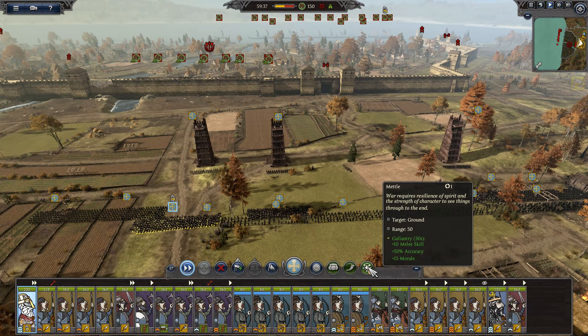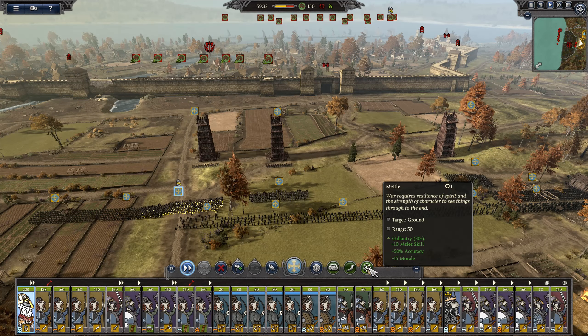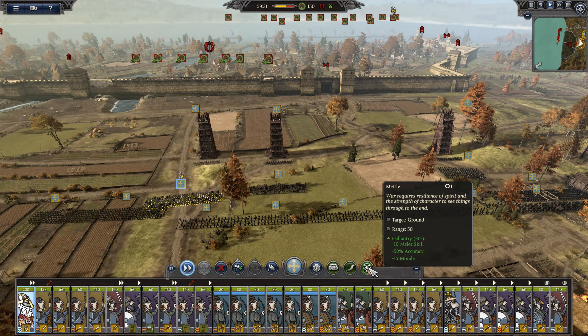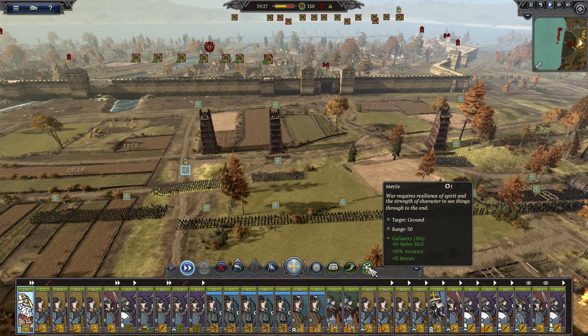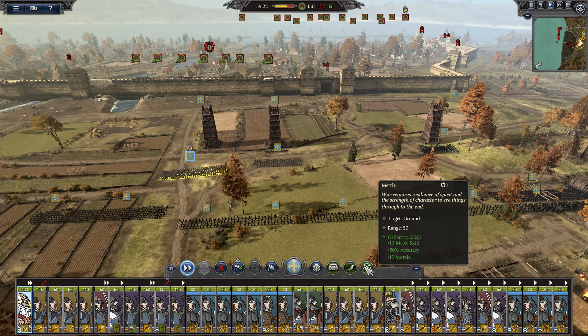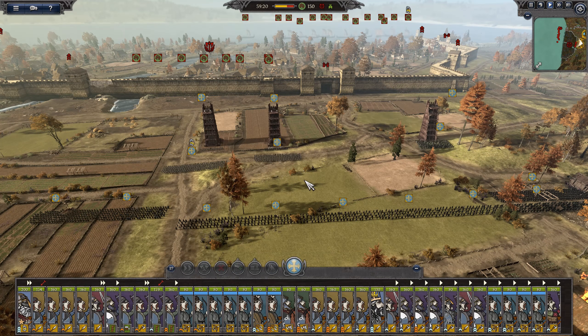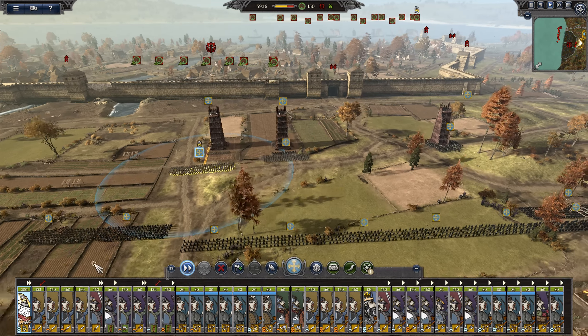So what is this ability? Metal. 'War requires resilience of spirit and the strength of character to see things through to the end.' Plus 10 melee skill, 50% accuracy, and 15 morale for all of the units in the target area, for 30 seconds. That's pretty nuts — that is a crazy buff, I'll tell you that much.